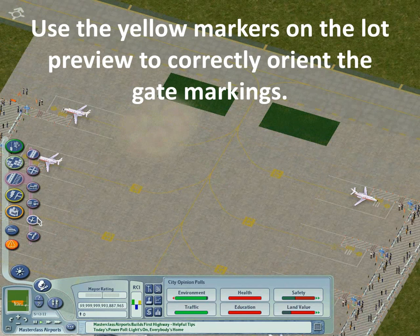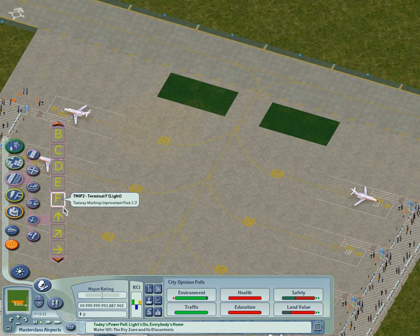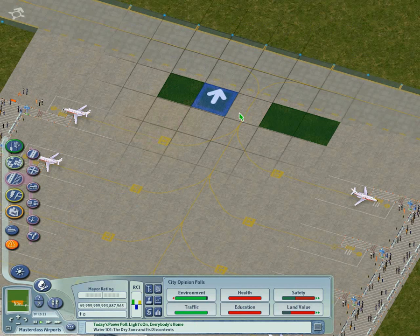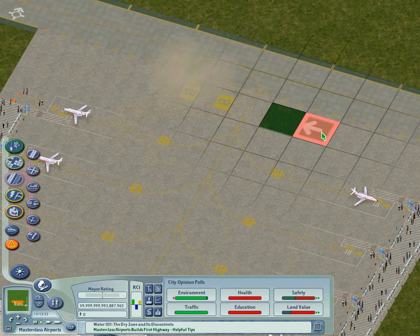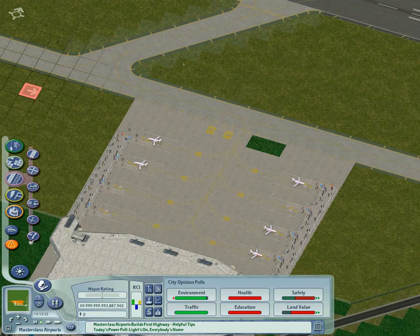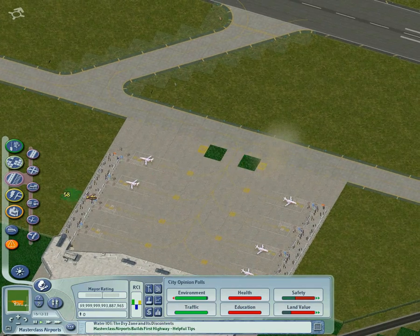Once you have done that, place the lots for all of your gates and we are going to move on to some taxiway markings. We are going to use these pieces here, the taxiway letter pieces to denote the entrance to a taxiway.